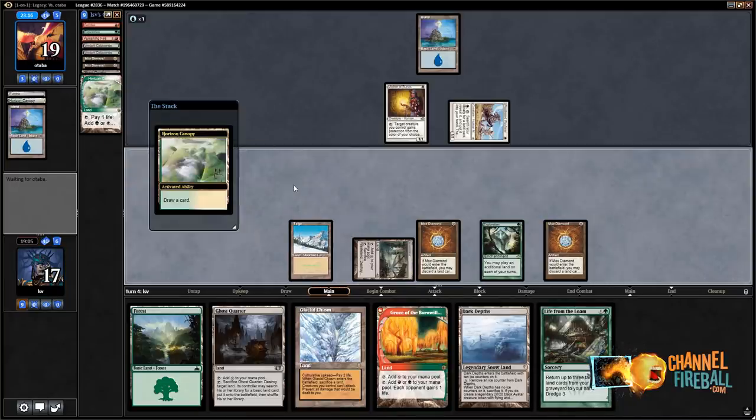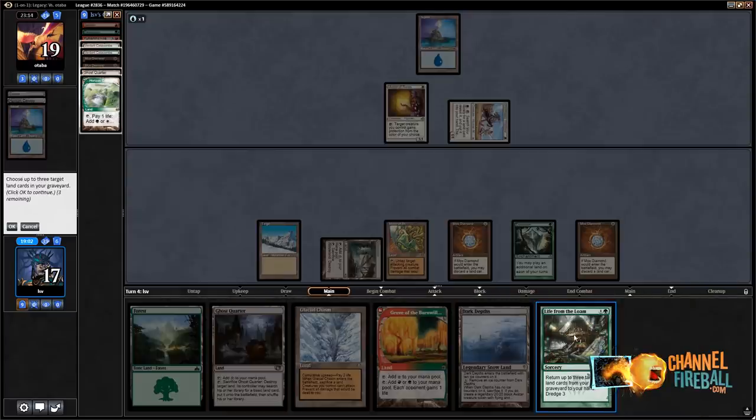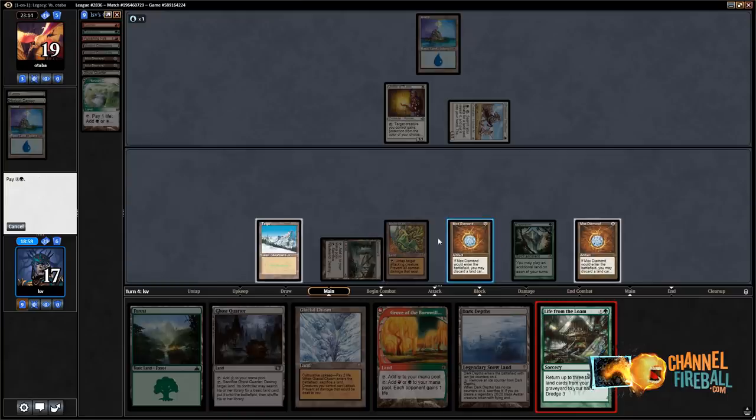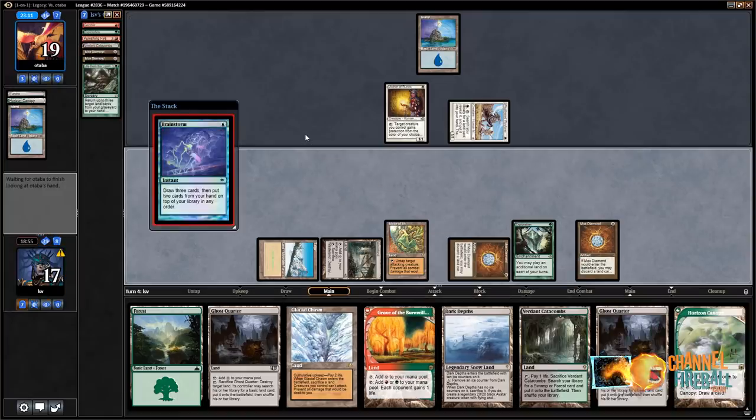I'm gonna sack this to draw a card. I guess I want a Loam first. Oh, there's a Maze of Ith — let's just play Maze of Ith to stop their things and get back Ghost Quarter, Horizon Canopy, and Verdant Catacombs. I know I'm not really worried about getting back Punishing Fire because they have Mother of Runes in play right now. Past the turn.